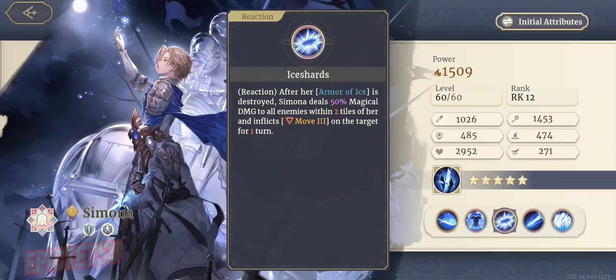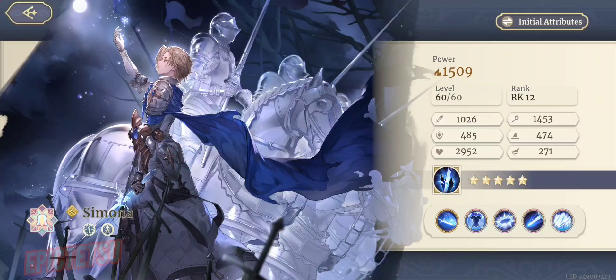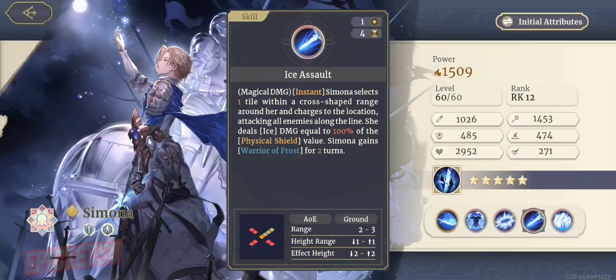Ice Shards is one I really like — it's a great reaction skill. After her Armor of Ice is destroyed, she deals 50% magical damage to all enemies within two tiles of her and inflicts a Move 3 debuff on the target for one turn. Move 3 — Control Disruption — reduces movement by three tiles. That could be one of those skills that turns the tide of battle. Definitely useful in both PvP and PvE.